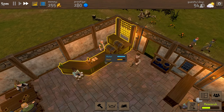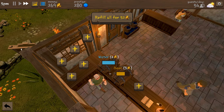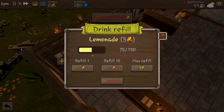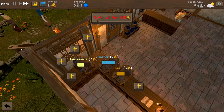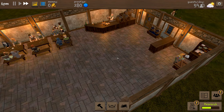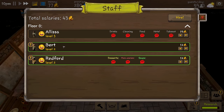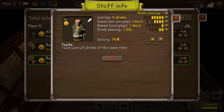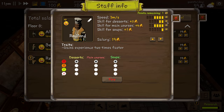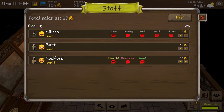We've got enough for our lemonade barrel! We're going to stick that over to the side and fill it up halfway with the money we've got left - not ideal but okay. Bert has leveled up - we're going to let him carry an extra drink. And Redford leveled up too - we're going to make his dessert skill a little bit better.